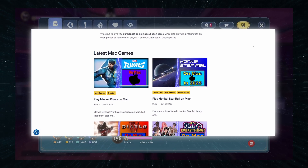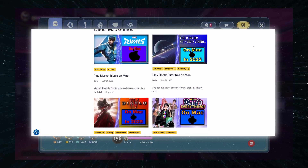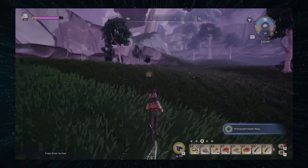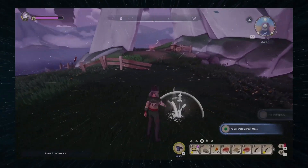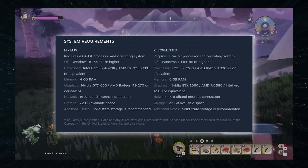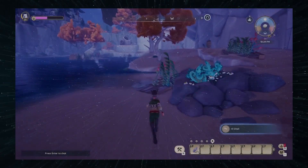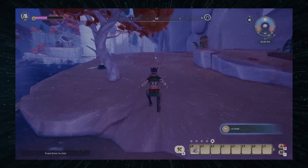If issues arise, check our site for detailed instructions or research on your own. In the case of Palia, CrossOver works well without requiring any extra steps. Performance-wise, you can run the game even on a base M1 MacBook Air since it's a pretty lightweight game. Ideally though, I'd recommend at least an M1 Pro chip for a stutter-free gaming experience.